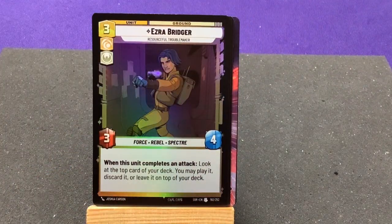Then we have Ezra Bridger, Resourceful Troublemaker — Force, Rebel, and Spectre. This unit, when it completes an attack, reveals the top card of your deck; you may play it, discard it, or leave it on top of your deck. Neat.